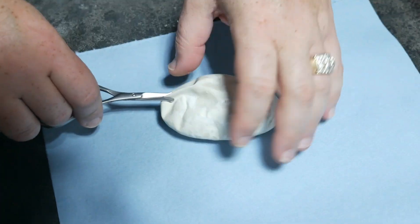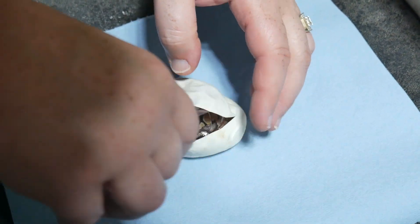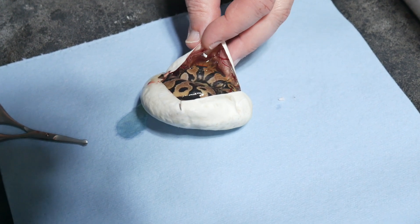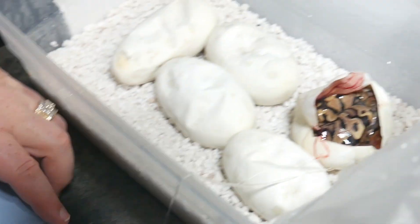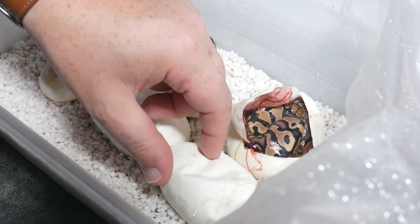Remember, everything will be 100% double het for Clown and Hypo. That looks like — to me — Yellowbelly. Yep, no Mojave, no Mystic. Yellowbelly, and no Leopard.